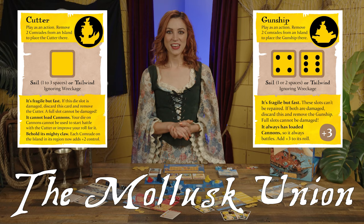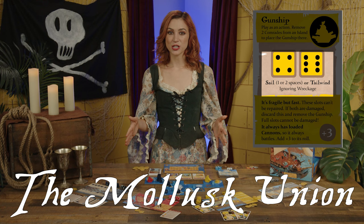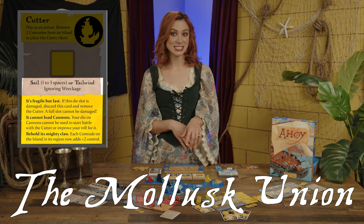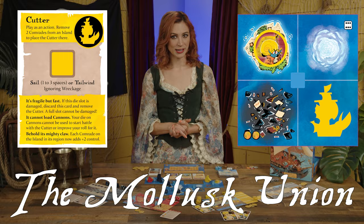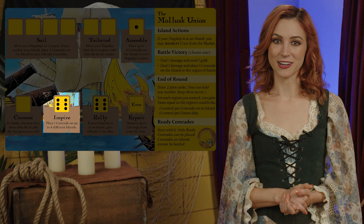The Cutter and the Gunship have die slots that allow them to move ignoring wreckage. The Gunship always has loaded cannons and adds three to its battle rolls. The Cutter may move up to three spaces on a movement, cannot load its cannons, and can double the control of all comrades on the island within its region. Unfortunately, damage to either of these ships cannot be repaired — if all die slots are filled, the plan is discarded and the figure is removed. The Union also has unique actions including Inspire, Assemble, and Rally, which allow them to place comrades in a variety of ways.